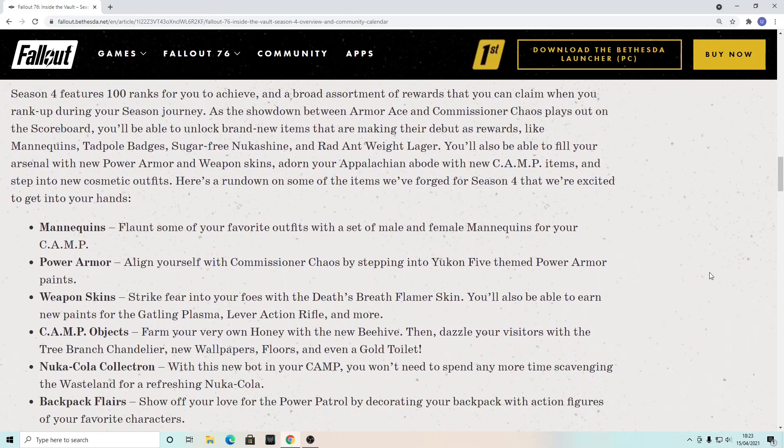When it comes to mannequins, you can plant some of your favorite outfits with a set of male and female mannequins for your camp — are you trying to make a store? Next is new power armor paint. We've finally got more weapon skins; for now we've had lots of skins for handmades and nothing else. Now we've got some more paints for flamer, plasma, lever action, and more.